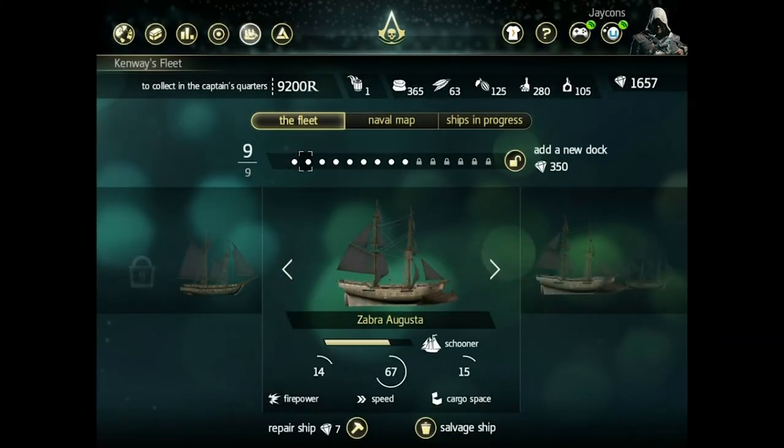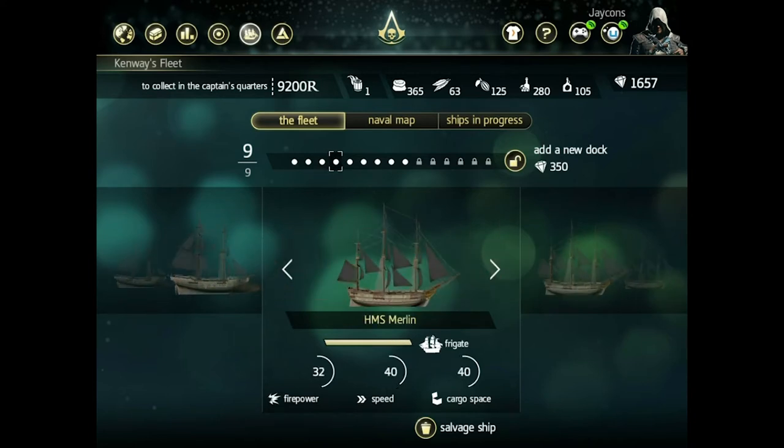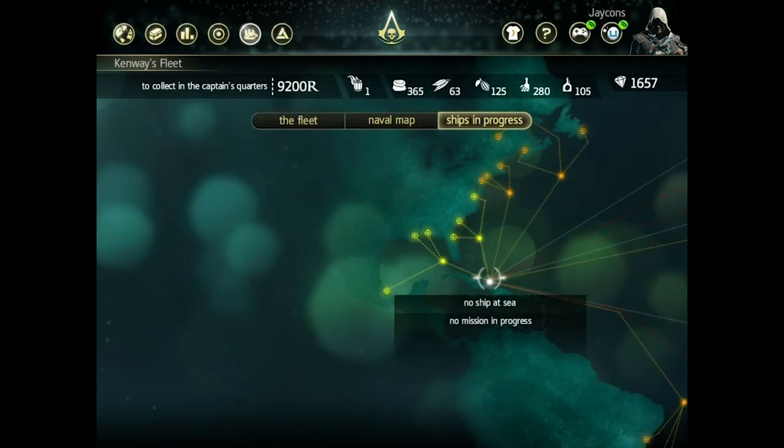This is what your fleet looks like. You currently have different types of ships depending on which ones you add in. Each one will have different abilities — like this one's firepower is 14 and it's really fast. So when you get into an actual fight, you can use it. I'll take you into what a naval battle looks like on the app.